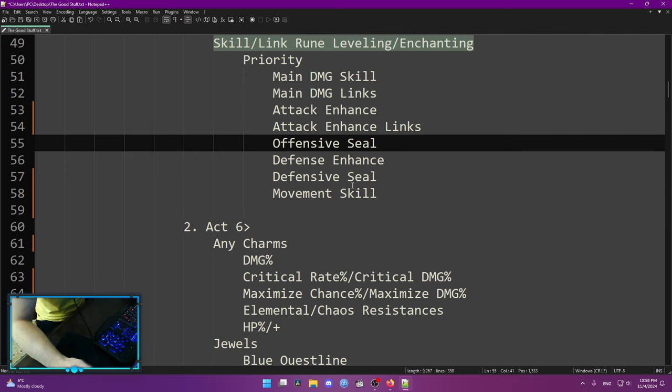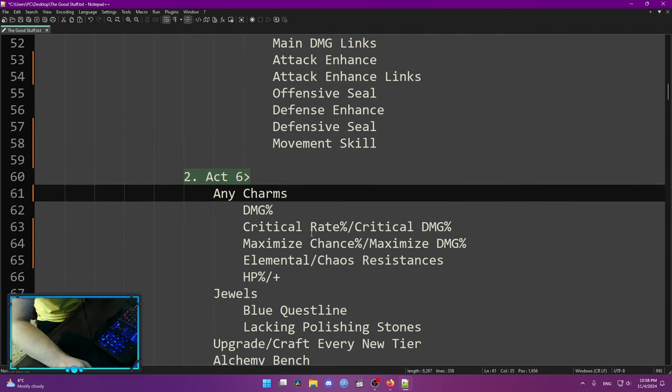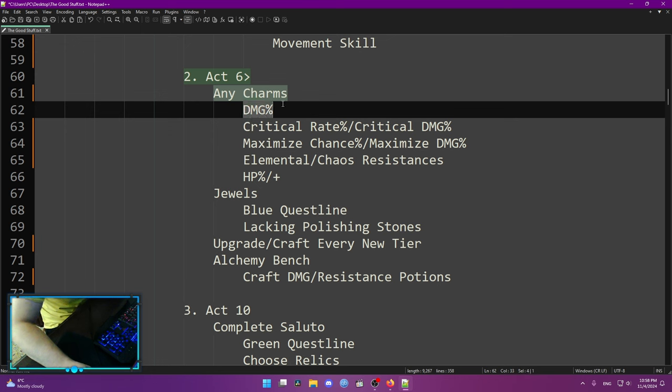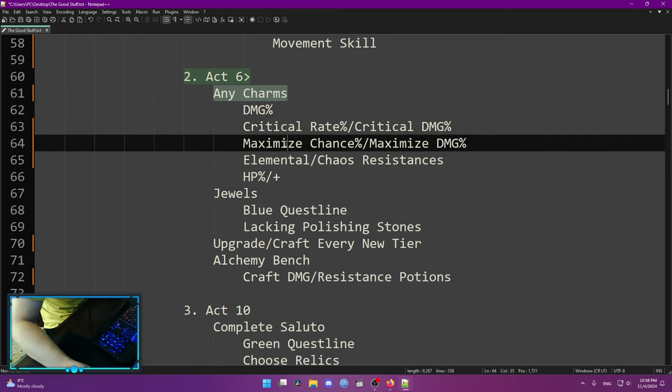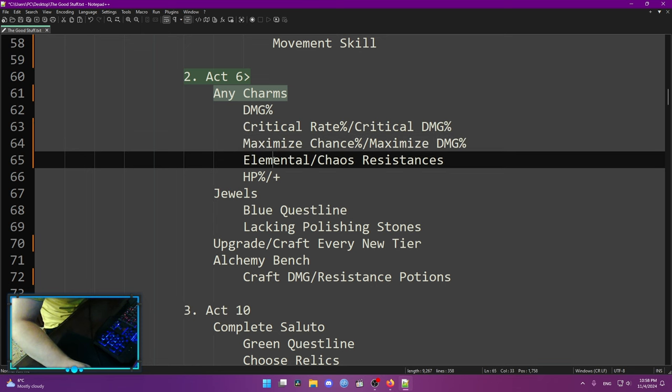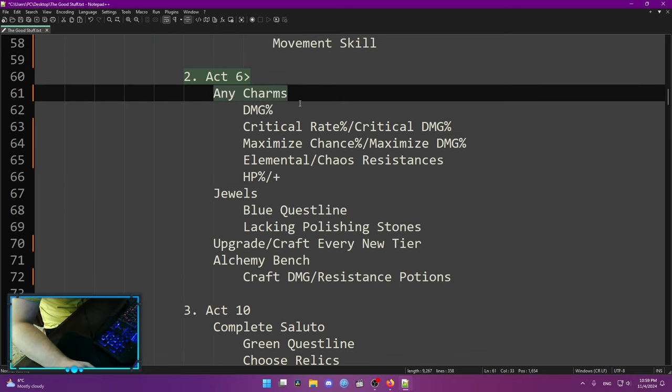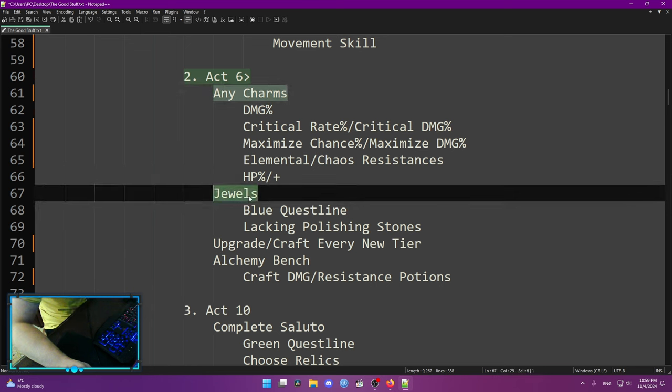Act 6 is where more things start to come up and more systems open up. You're going to unlock the charm system. For charms, you want any that have damage multiplier, crit rate, crit damage for critical builds, maximize chance and maximize damage for maximize builds. If you need some defenses, you can do elemental and chaos resistances, HP multis, and HP flat. It doesn't matter what type of charm you have — just focus on getting what you need most, either damage or resistances.